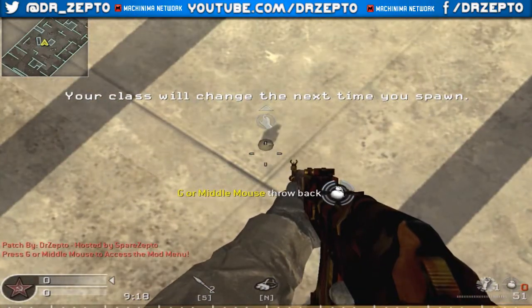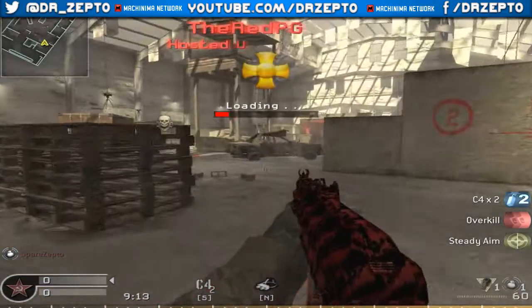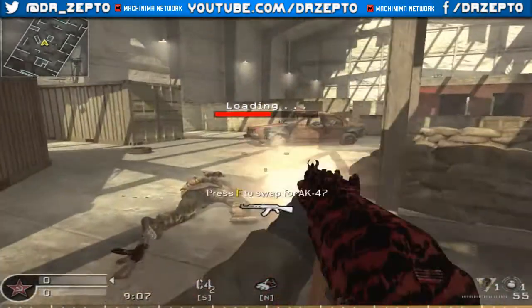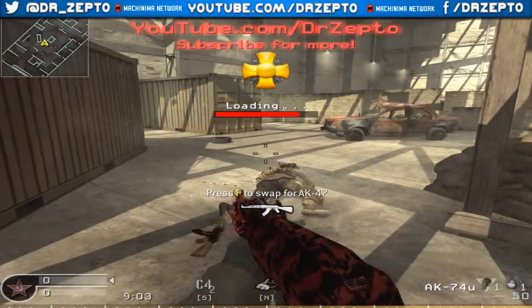To install this, all you need to do is have a mod folder, select any mod you want, and then just copy and paste the file which is in the zip file that I've provided a link to. Here's the red tiger camo on the AK-74.